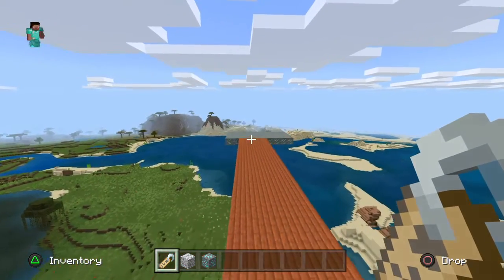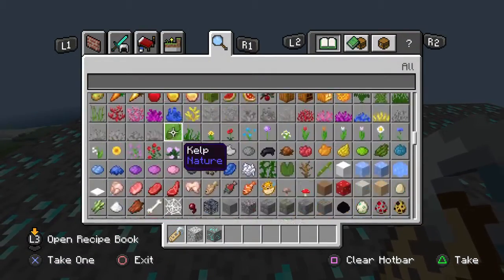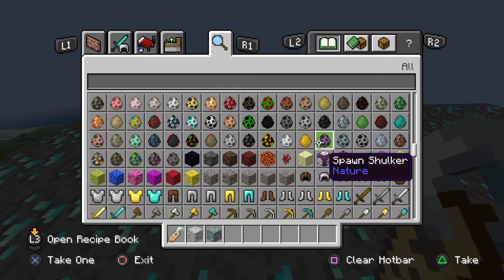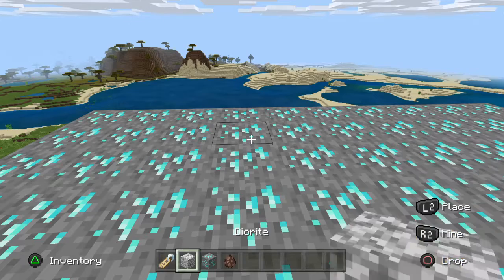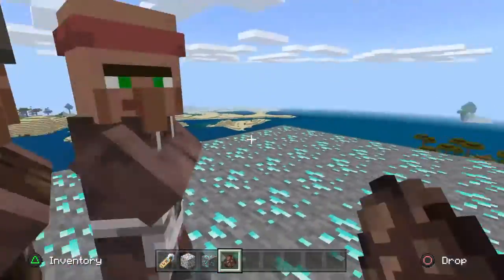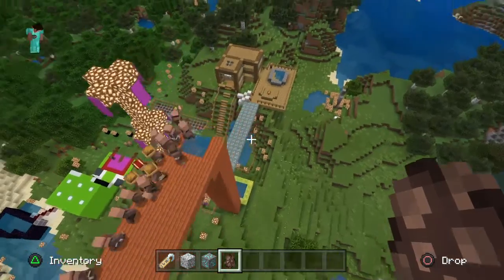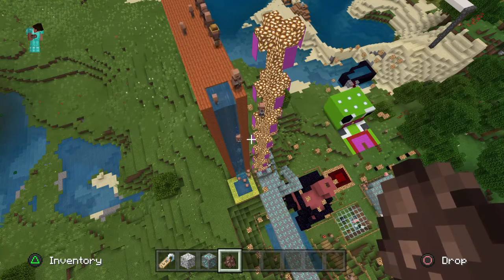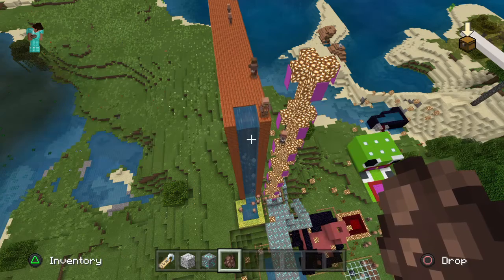We need to spawn some more villagers on this diamond platform, so let's find our egg spawner. We have our villager spawn egg — I'm going to spawn a lot of them and then watch them go down the slide. Some of them are just going to walk off the edge and die. Some are going back to the platform; we've got two babies on there as well.